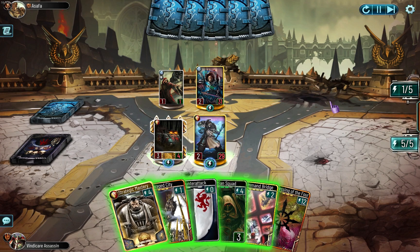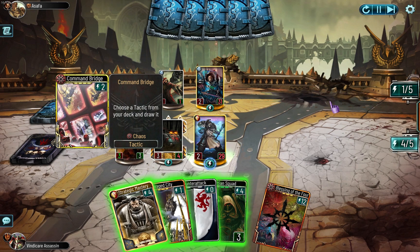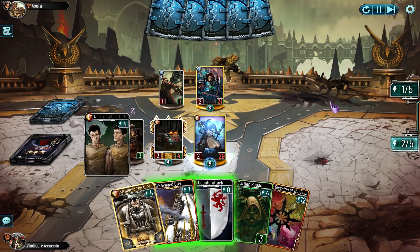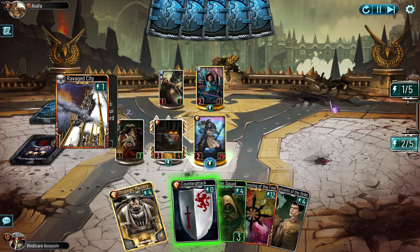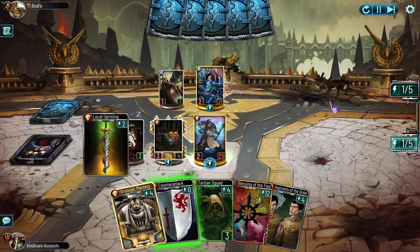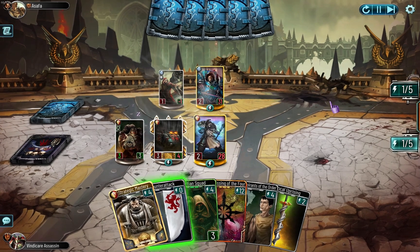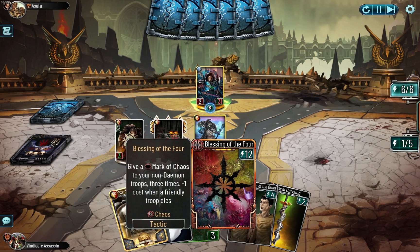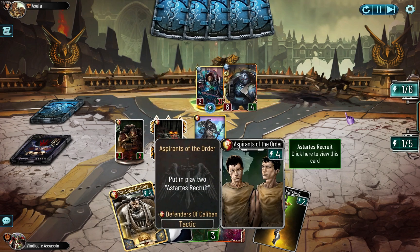Especially now that Wild Eaters are a thing. You literally can't go against Wild Eaters as this faction - it's near impossible, or at least exceptionally hard. It's good now that I have Aspirant and Blessing of the Four.